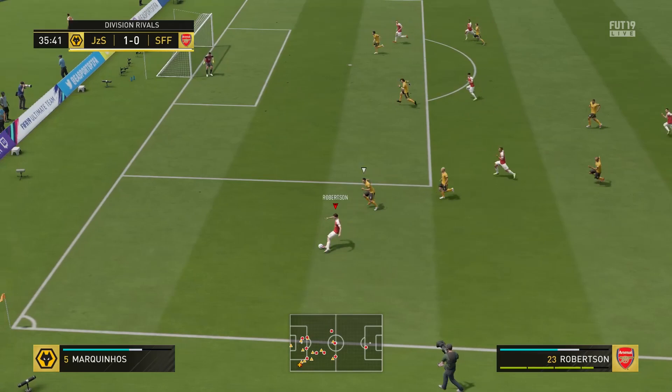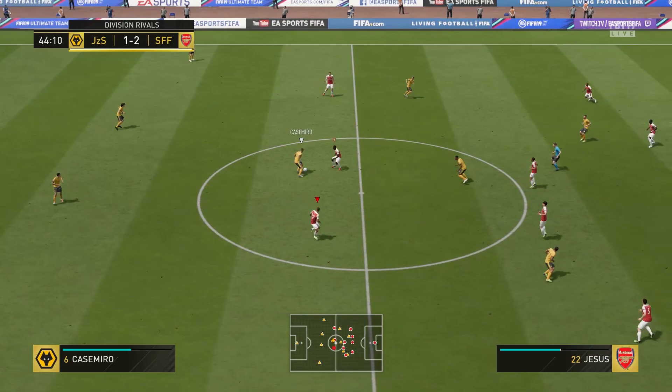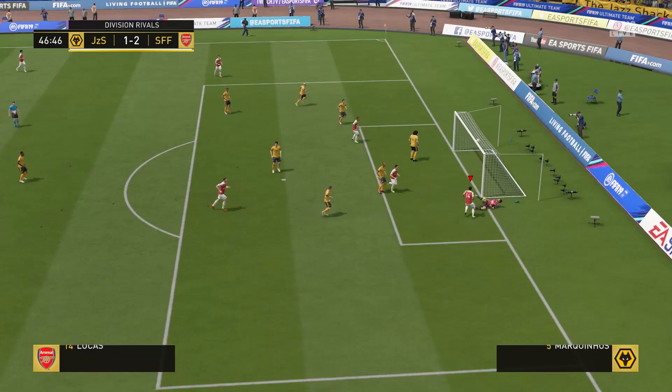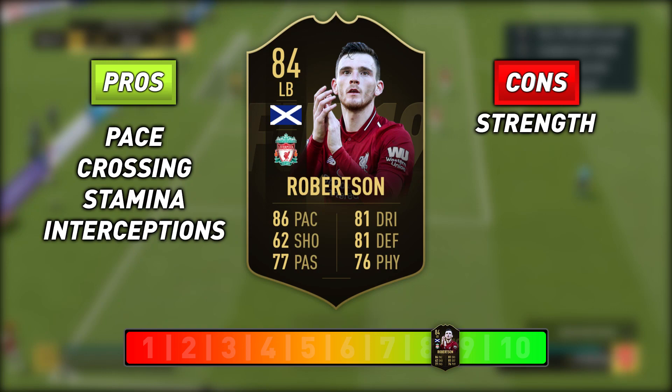Overall, as far as left backs go in FIFA, Robertson is not a bad option at all — especially if you want an attacking left back, because going forward this guy is class. Is he the best Premier League left back option currently in Ultimate Team? Offensively, I would say yes. Defensively, I'd probably say no. If you attack with your full backs, you'll love this guy and I definitely advise you to try him. But if you want your left back to just sit back and defend, I'd look elsewhere — someone who's a bit stronger and has decent pace.